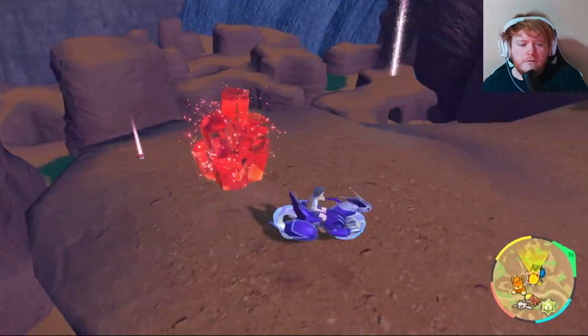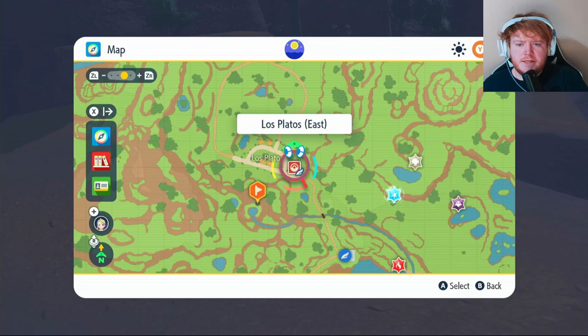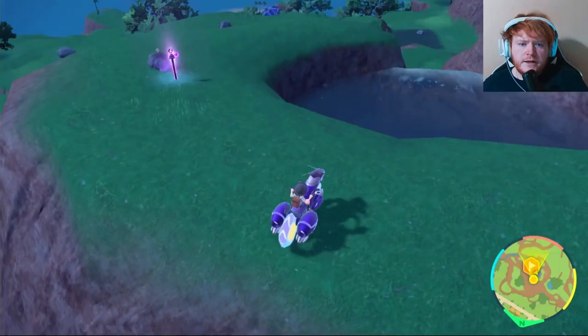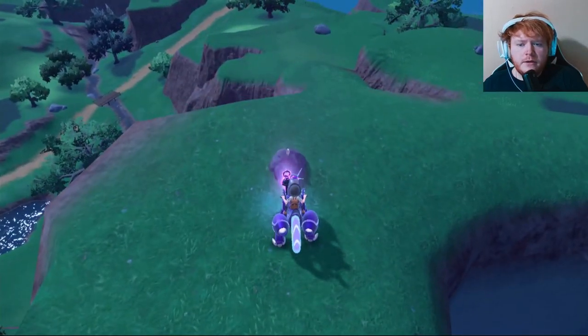So that's four down, four to go. Up next, we're going to be putting a waypoint right here and flying over to Los Platos East and making our way over. We need to climb that big mountain right there. Once you finally get to the top where this water starts, right next to it there will be your stake.